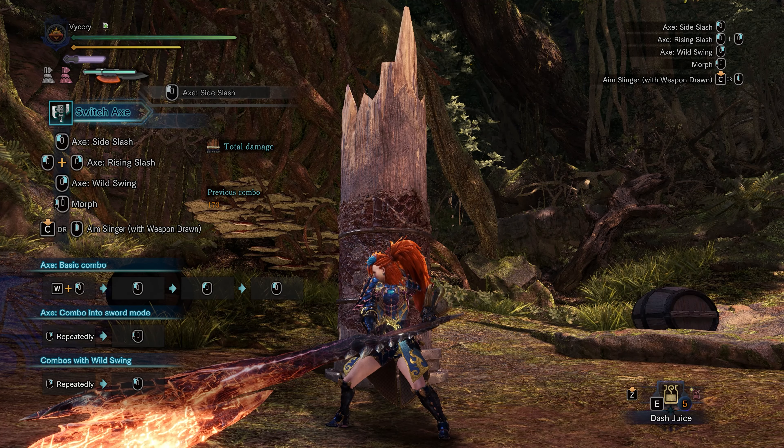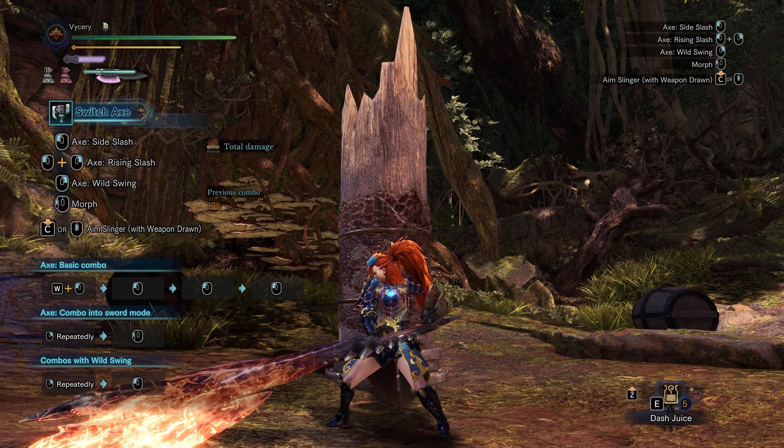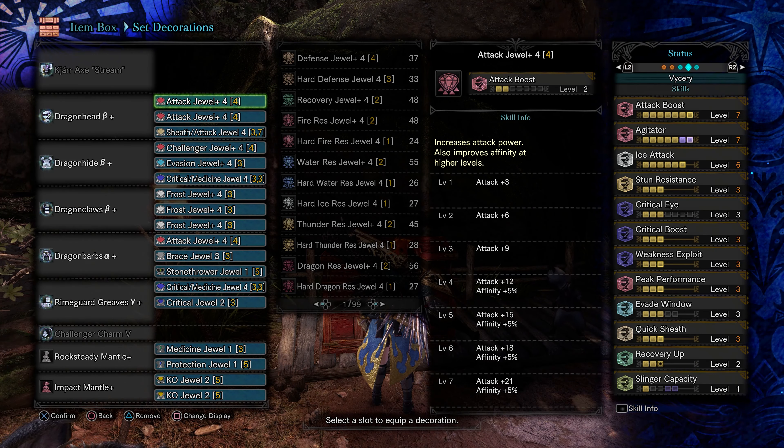Yo, Viserie here. Today we take a look at a different way to play Switch X: X mode only. The builds are pretty simple. We are mostly using Qiyar weapons for fire, water, thunder, and ice, and a Ledgeron for dragon.